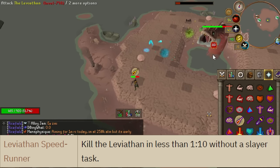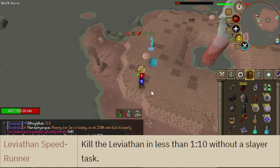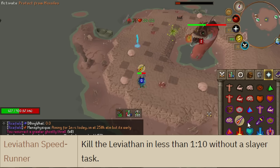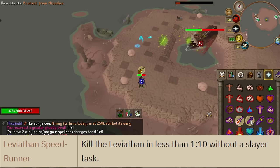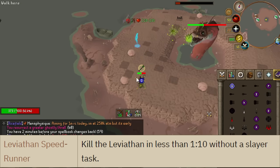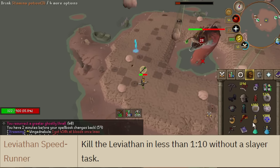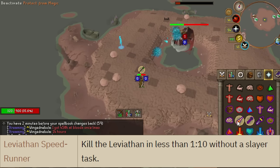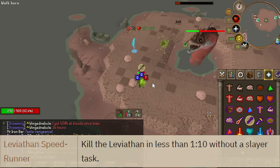The GM speedrun task was not too bad — it mostly just came down to Ruby RNG. You want to start with a natural Ruby into ZCB spec and just hope you land some extra Ruby procs. Without ZCB, you just hope for more natural Rubies, and basically just reset until you have a good amount of Ruby procs. Another thing you can do for speedrunning here is using spellbook swap to summon thralls and use Vengeance to tank a melee hit to increase your odds.